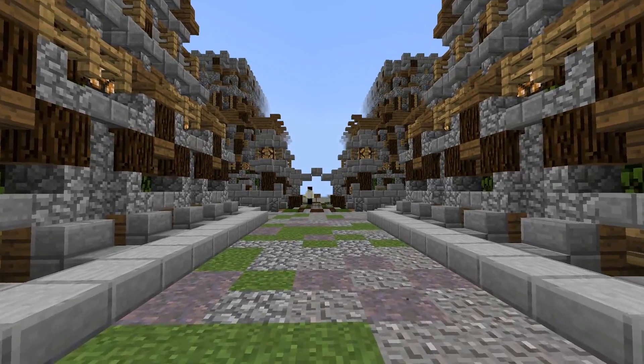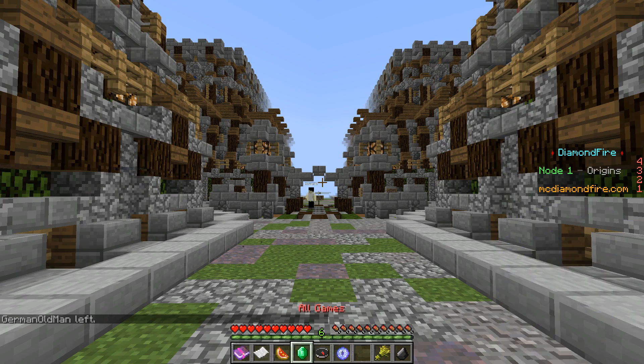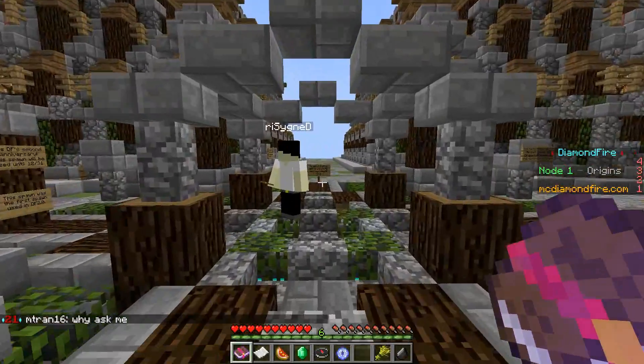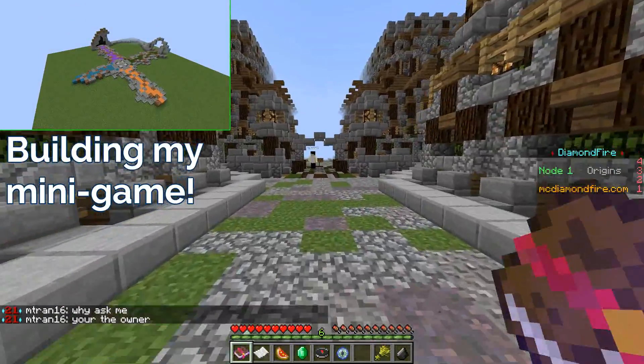We're going to hop straight into why I think this server is so amazing, and it's essentially the premise behind the entire server. In the hotbar, what we have are items that say search, all games, quick play, create new plots, and my plots. What that means is that we can go straight into plots to make a minigame, and each player can make their own minigame depending on how creative they are.